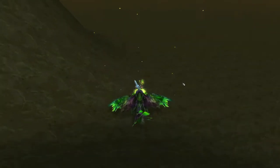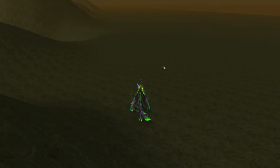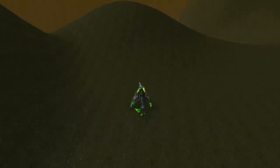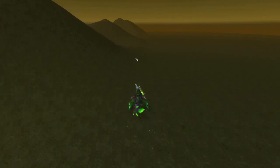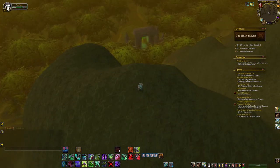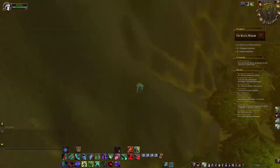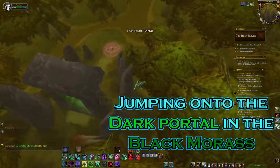I knew I had one more task to do. Since I really couldn't find a whole lot of interesting things in the glitched area, I decided to make the final part of this glitch — you guessed it — jumping onto the Dark Portal. What else do you do when you have the ability to jump onto the Dark Portal in an area where you can't fly? It took me a bit to line up the correct spot, but here goes nothing — and there you have it: jumping onto the Dark Portal in the Black Morass.